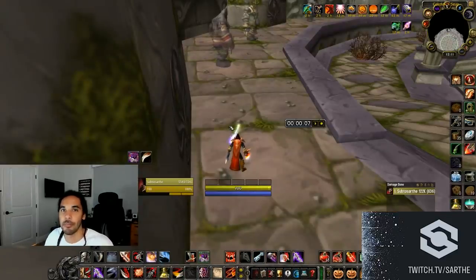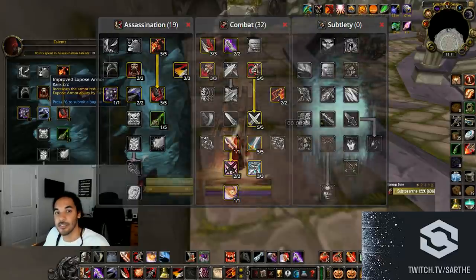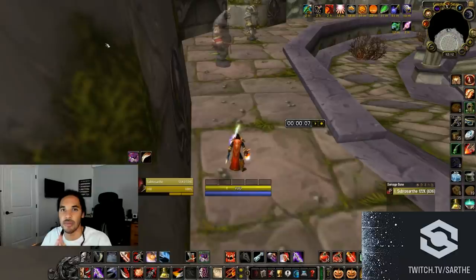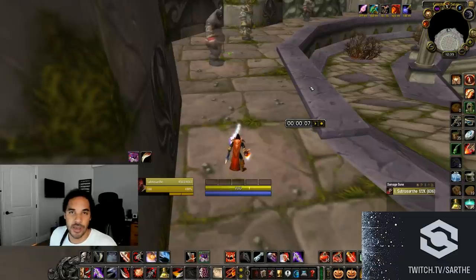There are three main specs for Improved Expose Armor: the Hemo spec, the Combat Sword spec — essentially the normal build with Expose Armor added — and a combined Seal of Fate sword spec. The reason to use the sword Seal of Fate spec instead of a Backstab/Seal of Fate spec is to get combo points up as fast as possible while managing energy costs. Backstab changes the breakpoints for when you need to pool energy, so I wouldn't suggest it — the extra energy cost is detrimental when you're optimizing for overall raid DPS, not your personal DPS.